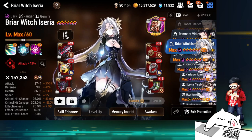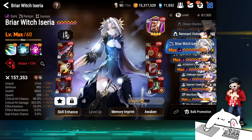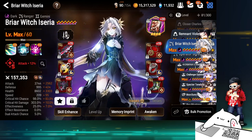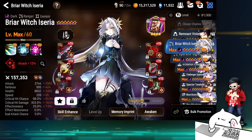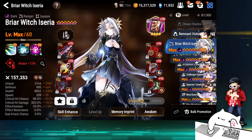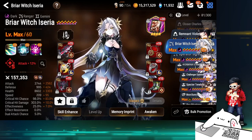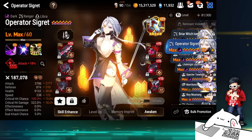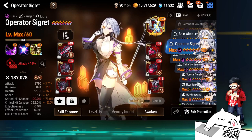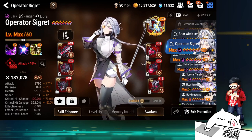Briar Witch Iseria — I shouldn't talk about her too much as I don't use her in World Arena, but with Kron running around I think she's pretty good, especially into defensive comps. Realistically if Krons are running some ER she gets a bit more effectiveness, and I'll probably try to max her mola soon.